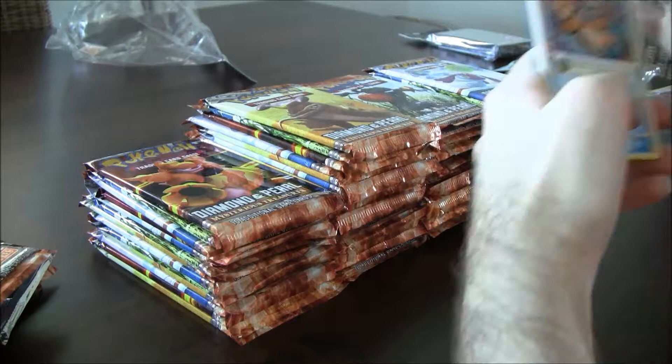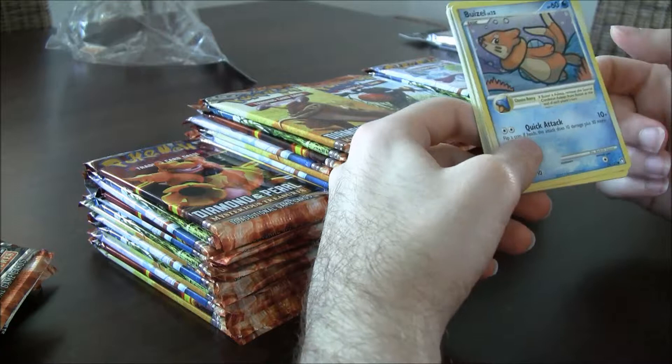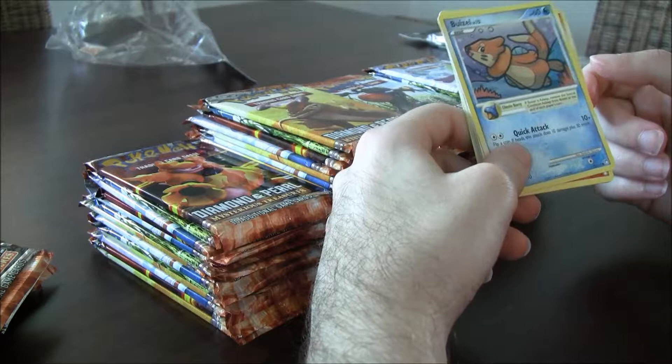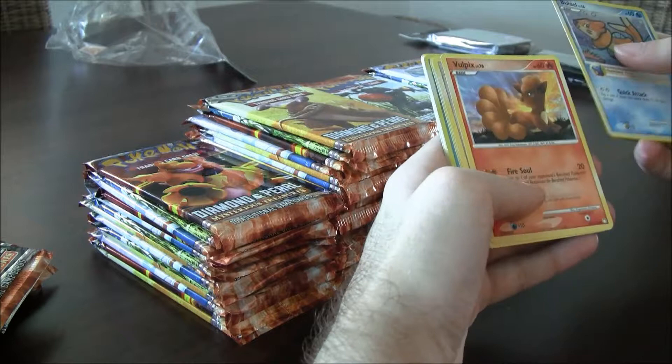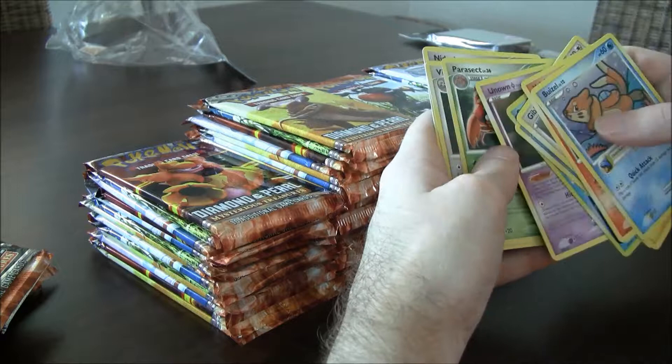So Weavile with the Chesto Berry is one of the things in Diamond and Pearl — basic Pokémon had little berry effects. It wasn't a power or a body, just a little effect, and they could get some sort of bonus. Vulpix, Gible, Shinx, Totodile. A reverse Seel, Unknown, Parasect, Vigoroth — nice art but it wasn't that good, sadly. The one from Platinum is better. And a Nidorina.